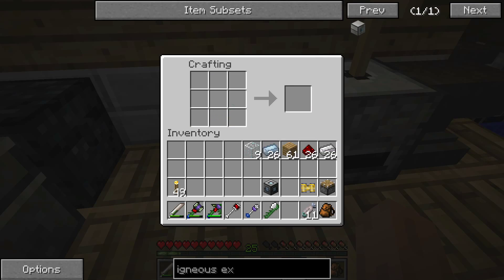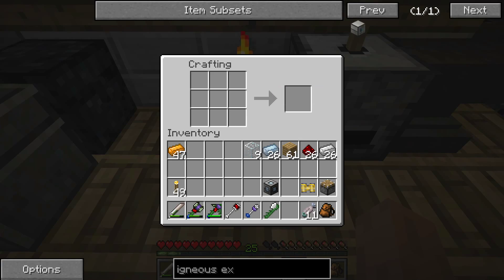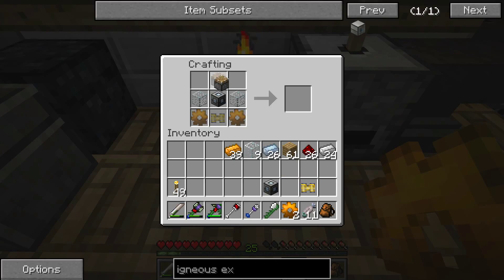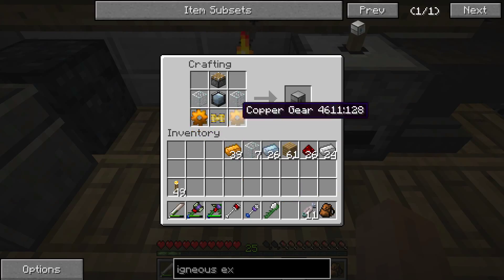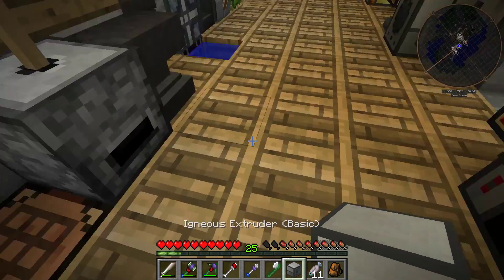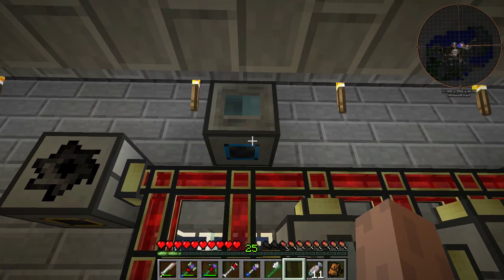Let's see what the next part is. We need copper gears — that's why we made extra copper. Put two copper in there — now we've got two copper gears. Now we put our pushy piston, our machine block, two pieces of glass, the pneumatic servo, and a copper gear — and it pops out: the ingenious extruder! It mixes hot and cold fluids.